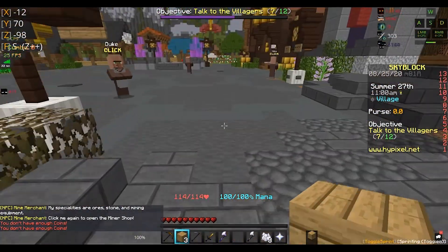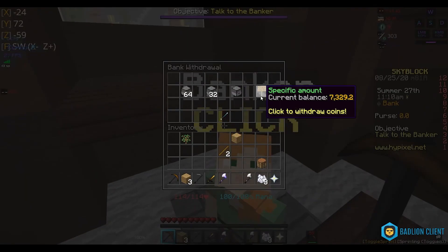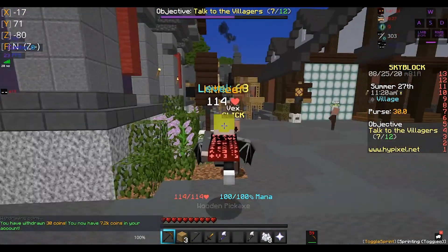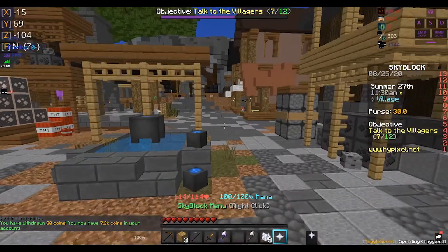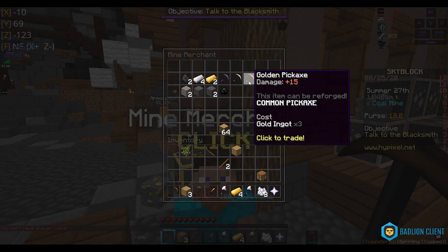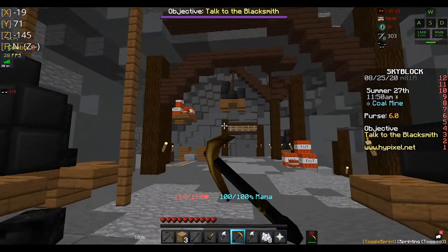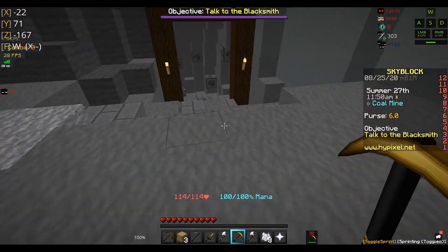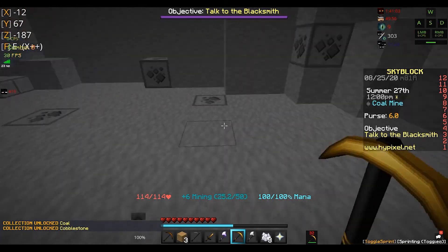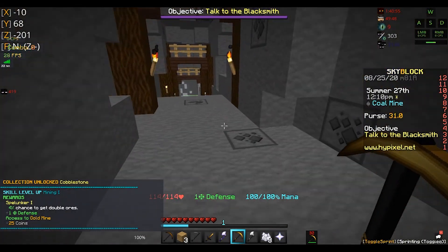There we go — Foraging 7! Now what you're going to want to do is go to the hub, go and sell all of your stuff, all of your wood. Then you want to go to the bank and deposit all your money. So what you want to do is go straight and go to the left of it, then you're going to find this area. Keep a bit of coins — take 30 coins out. You want to go to the bank, go to withdraw, go to the sign, and press 30.